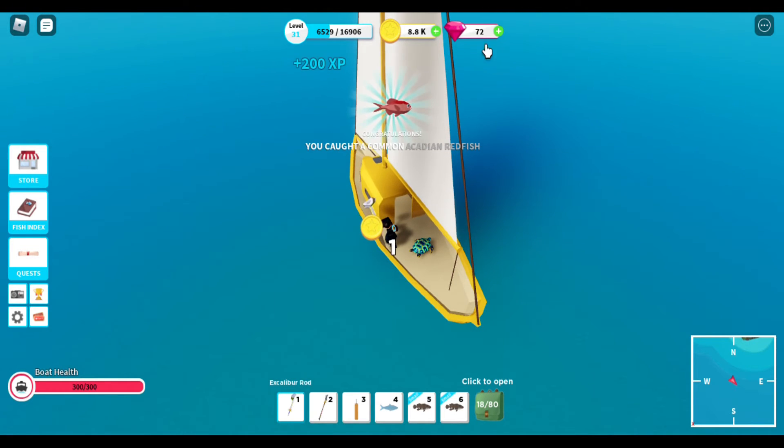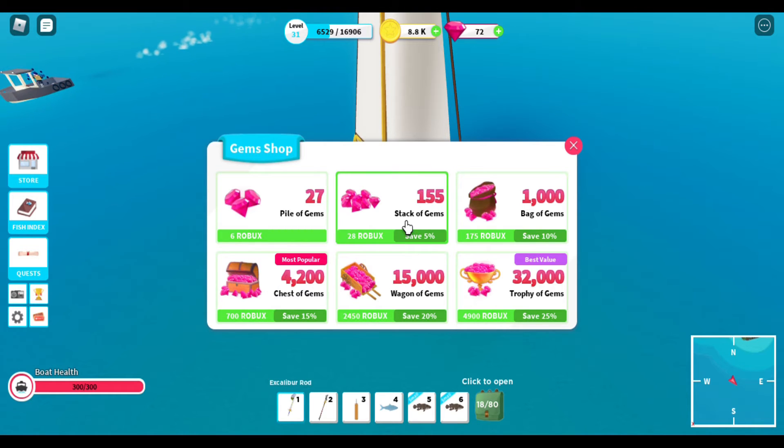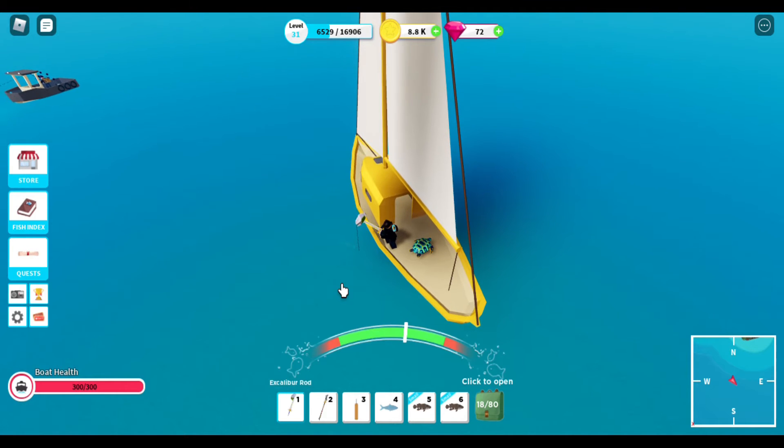I get gold coins every time I catch a fish, which is cool. How much are gems? 27 gems for six... okay, 4,200 gems for 700 Robux. That's actually pretty good — with 4,200 gems you can upgrade a lot of things.